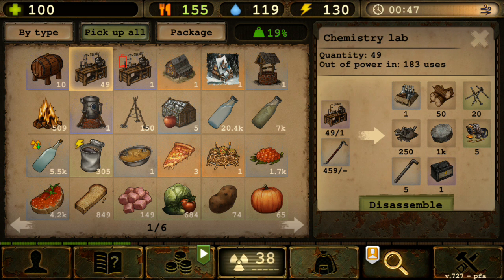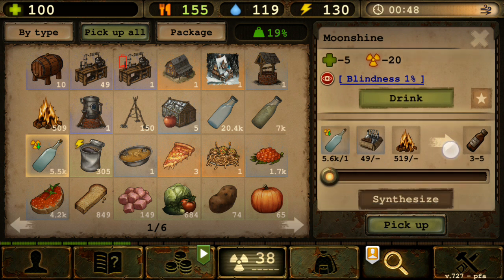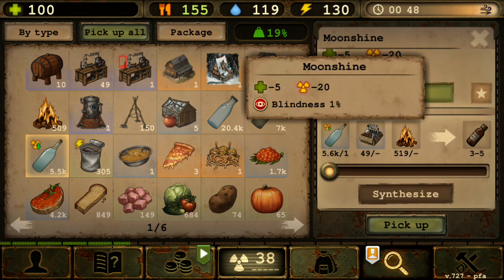It kind of makes sense too, because new players who just start the game won't have the ability to get a chemistry lab — they won't have the privilege to synthesize any chemicals, like synthesizing alcohol from moonshine.